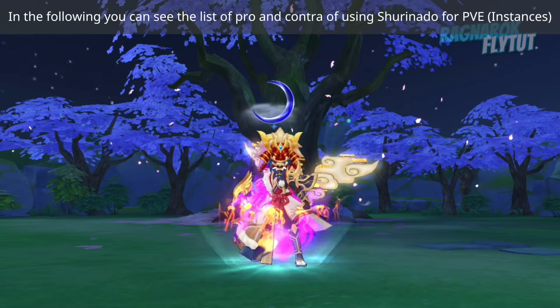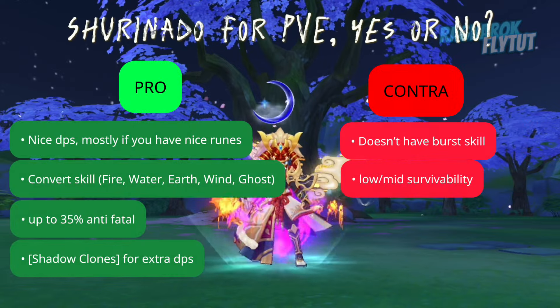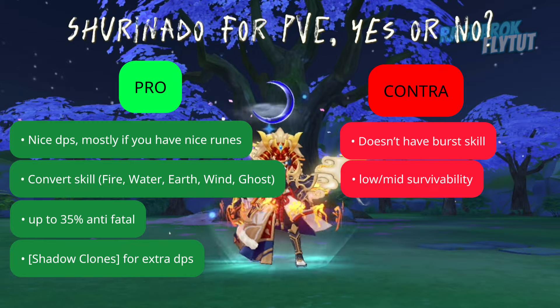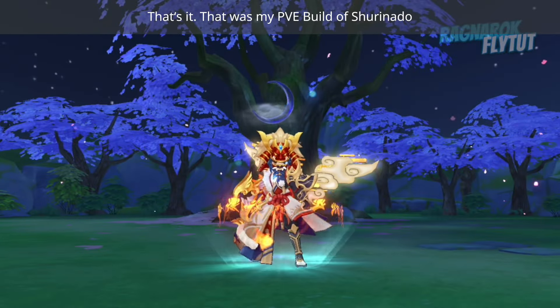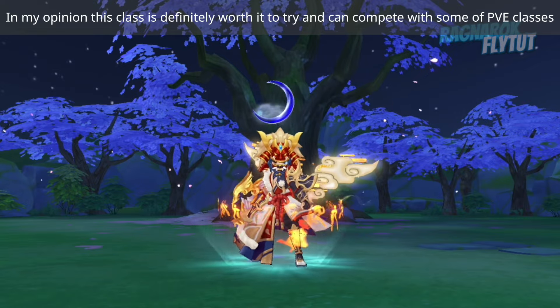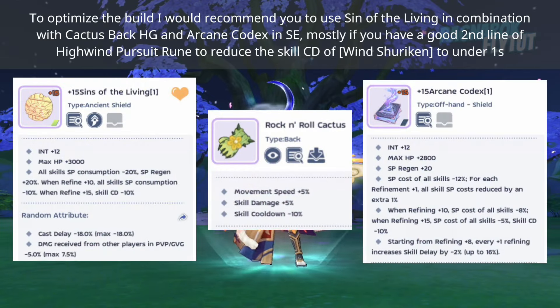In the following, you can see the list of pros and cons of using Shurinado for PvE. That's it — that was my PvE build of Shurinado. In my opinion, this class is definitely worth trying and can compete with some PvE classes. To optimize the build, I recommend using Sin of the Living in combination with Cactus Backhead Gear and a Cane Codex in Shadow Equipment, especially if you have a good second line of High Wind Pursuit Rune to reduce Wind Shuriken cooldown to under 1 second.